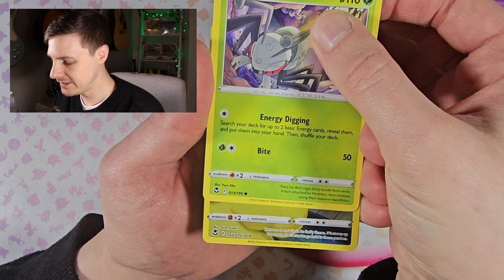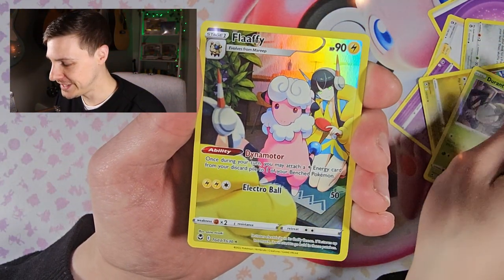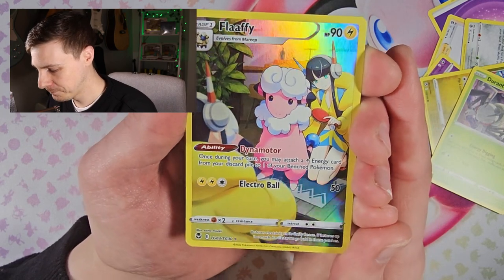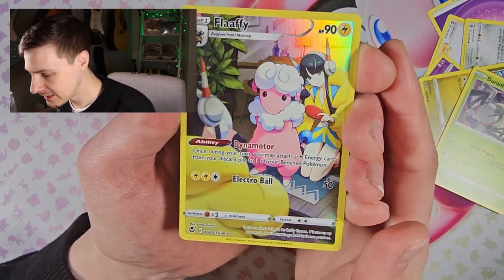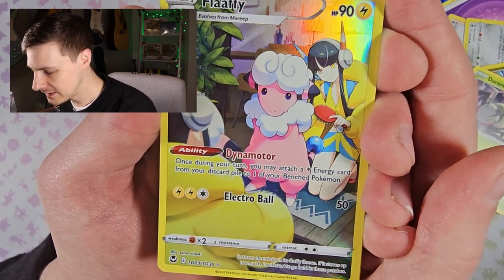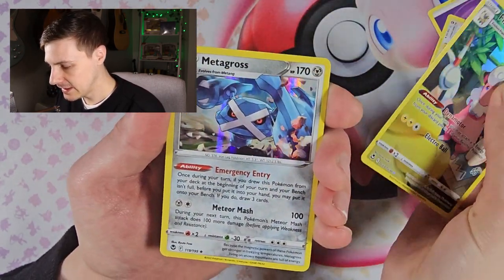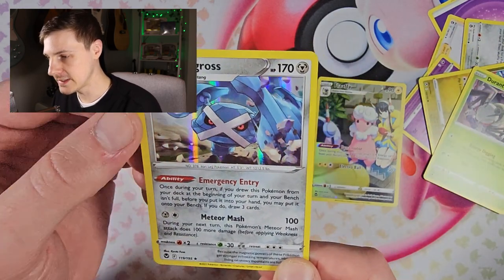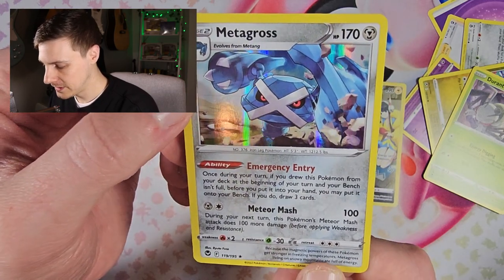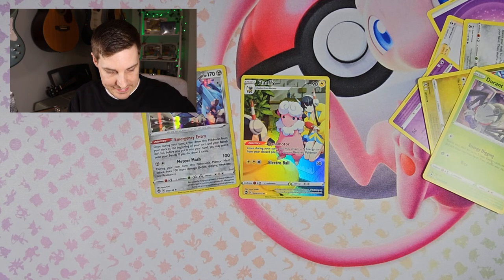We've got something — a Trainer Gallery card! It's a Flaffy — one I haven't pulled before. That is a very clean card. And the last card is a Holo Metagross. That's a great way to start us off.